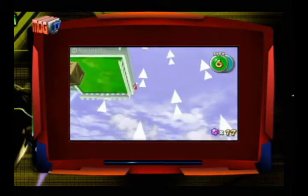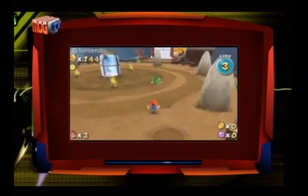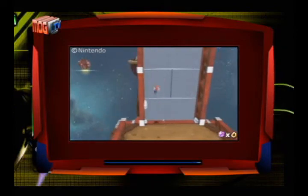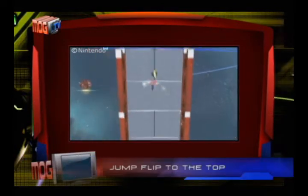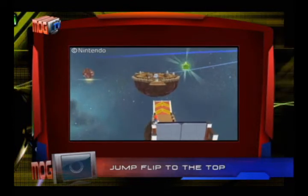Unlike the regular stars, the green ones are scattered around the galaxies in the most awkward places. Take the first green star in the Boulder Bowl Galaxy — you gotta climb the drawbridge upright to reach the very top. You'll be a jump-flip expert after this one, and even then you have to side-flip to reach it.